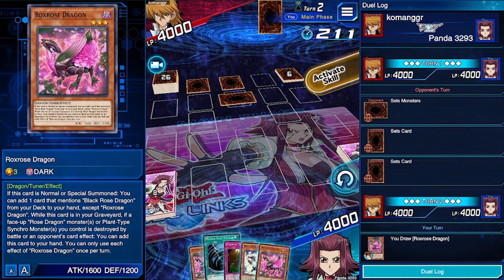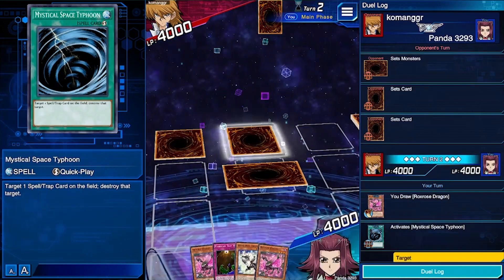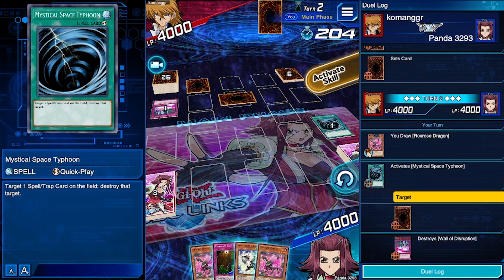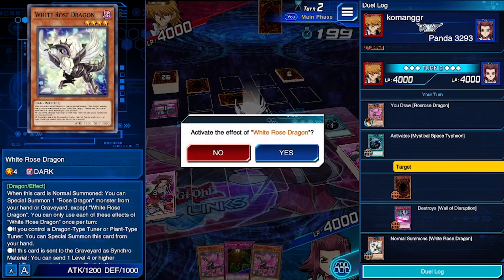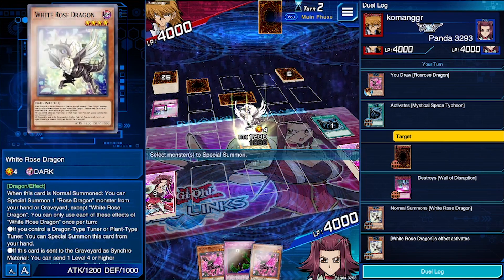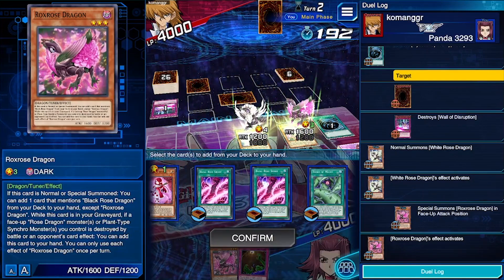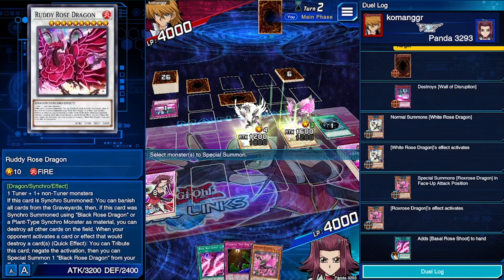The skill is just there to get us another Rocks Rose if needed. Let's activate MST straight away to get rid of one of those back row cards. He could activate his Wall of Disruption — okay, that's not bad, now we know what that card is. Let's summon White Rose, activate its effect to summon Rocks Rose, grab Basil Rose Shoot so we don't need to use the second Rocks Rose unless necessary.